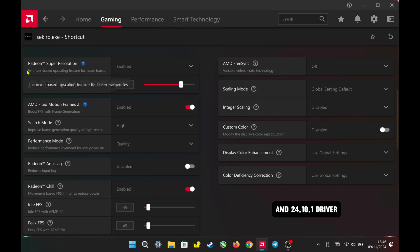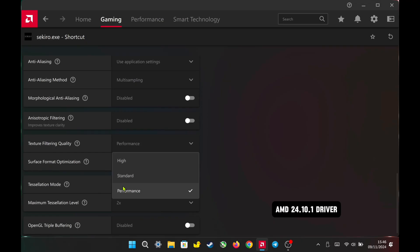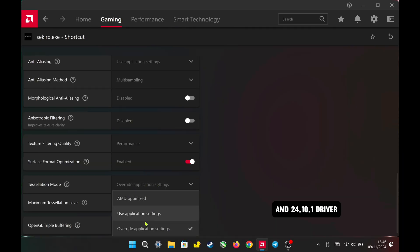In AMD Adrenaline per-game settings, I enable AMD Radeon Super Resolution, set AFMF2 to high quality, and cap Radeon Chill based on game performance. When RSR is turned on, RIS will automatically disable. As usual, I set texture filtering quality to performance, enable surface format optimization, set tessellation mode to override, and set it to 2x.